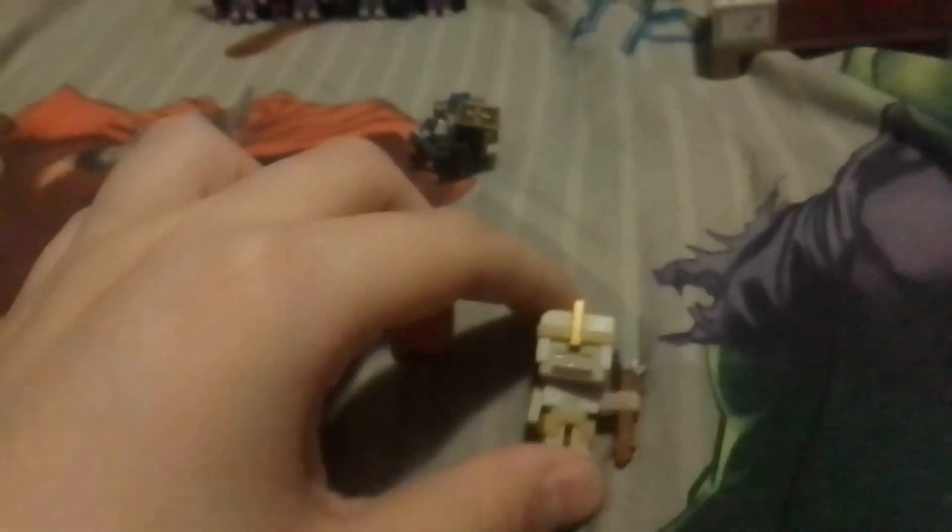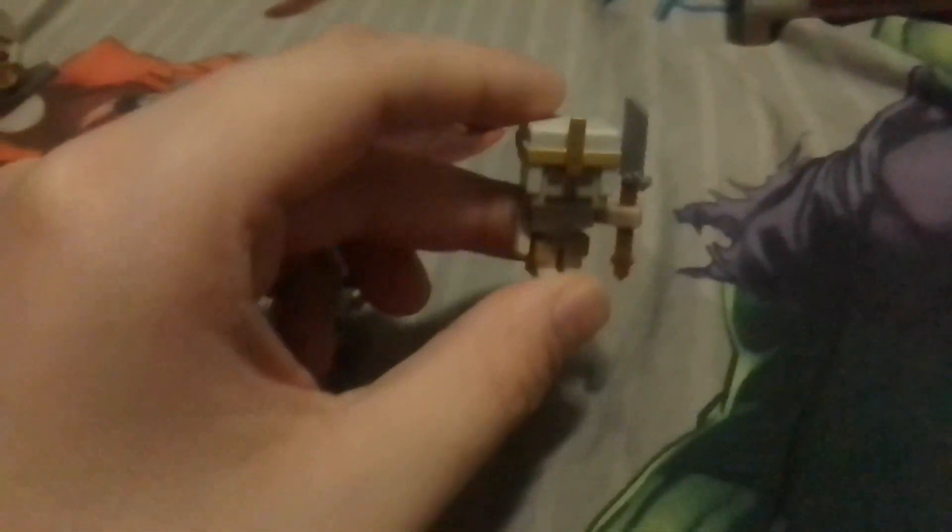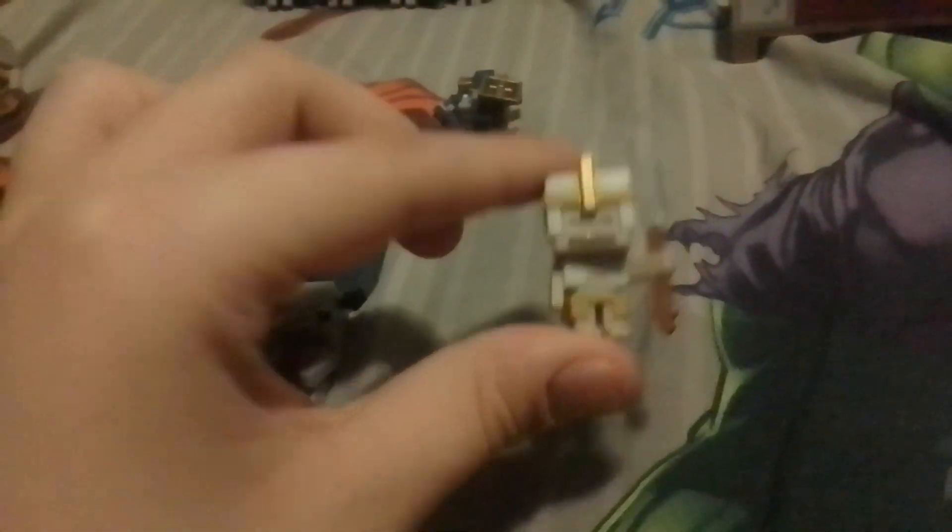I have two of these skeletons holding a flesh or a fish, with hearts. I have another skeleton but this one's different — it has a staff and armor.